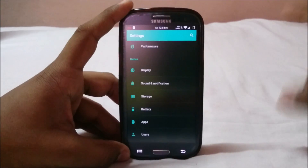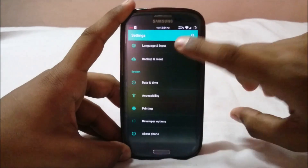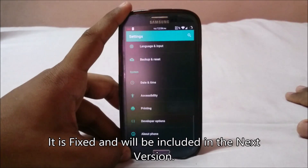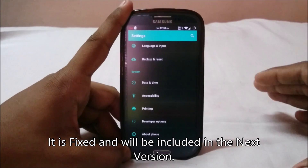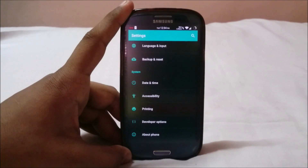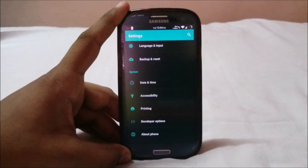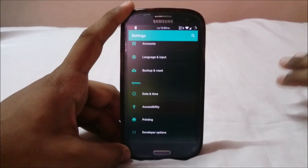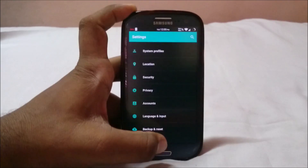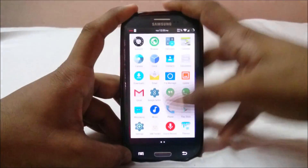There is a specific restriction/MIUI bug right now: in language and input settings, if you try to choose any keyboard it will give you a 'Settings has stopped' force close. I personally use SwiftKey for most of my typing, and that's a bit of a bummer. It will likely be fixed in the next version. People who have used SwiftKey won't go back to any other keyboard.